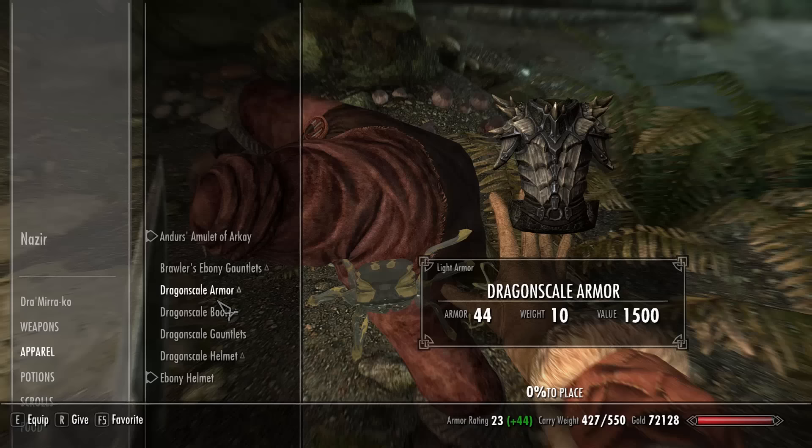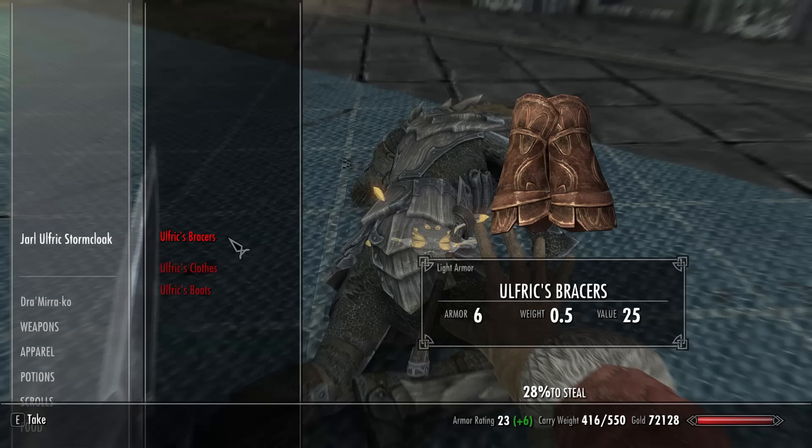This also allows you to get certain quest-locked armors, such as Nazir's clothes if you side with the Dark Brotherhood, or Ulfric and Tullius's armor if you side with the Stormcloaks or Imperials, respectively.